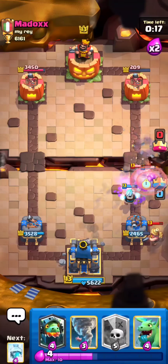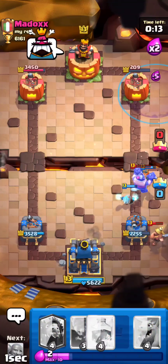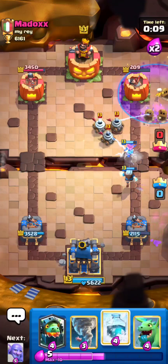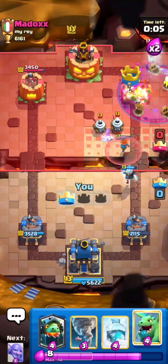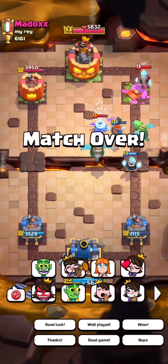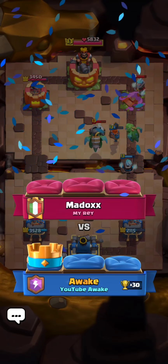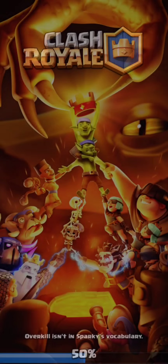I'm not going to defend the miner because it's like nothing. I'm just going to go in for another graveyard and this is going to be a game — really nothing he can do about this. I don't even think I'm going to have to freeze. I'm just going to baby dragon and tornado and predict the mega knight even though there's no time left. Pretty easy game. I'll give him the well played and some thumbs up. I'm going to jump in the next one.